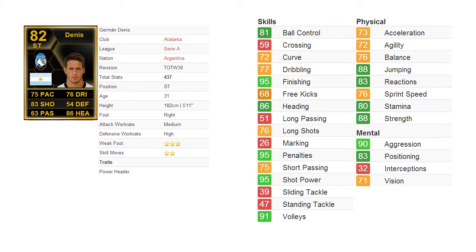Looking at his detailed stats, he has very good aerial ability — 86 heading and 88 jumping. Great finishing for a striker at 95, great penalties also at 95, 95 shot power, 76 long shots, and 91 volleys. His mental attributes include a positioning rating of 83.